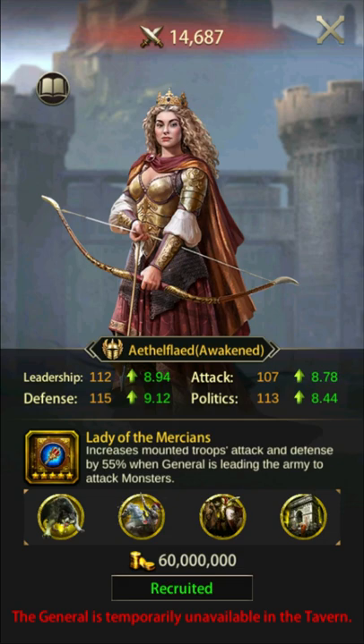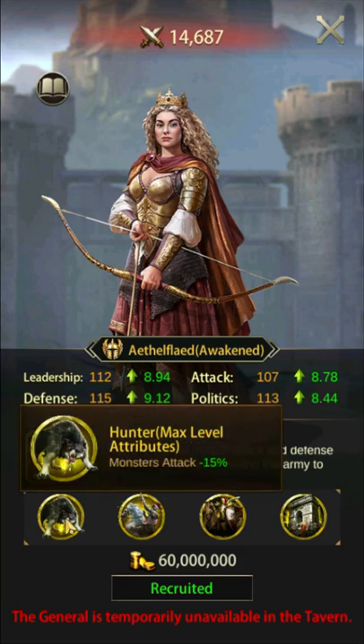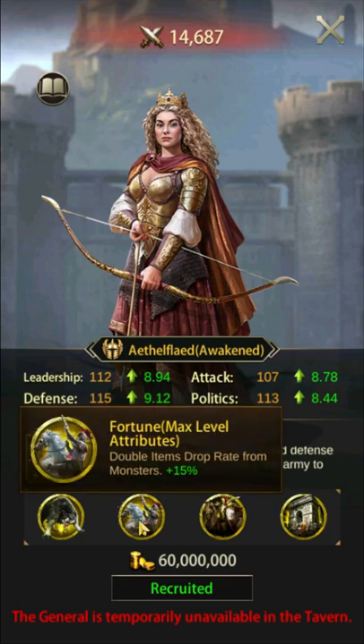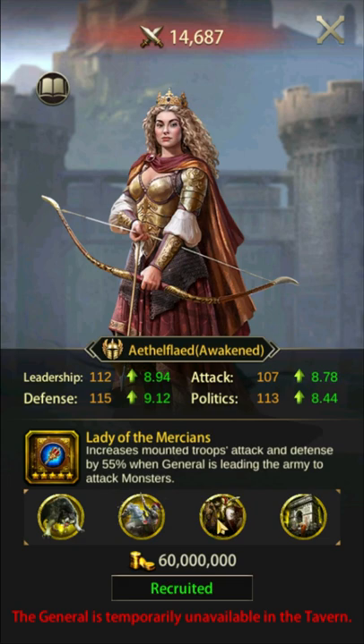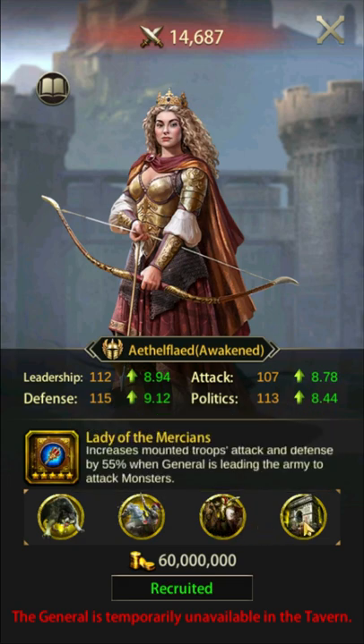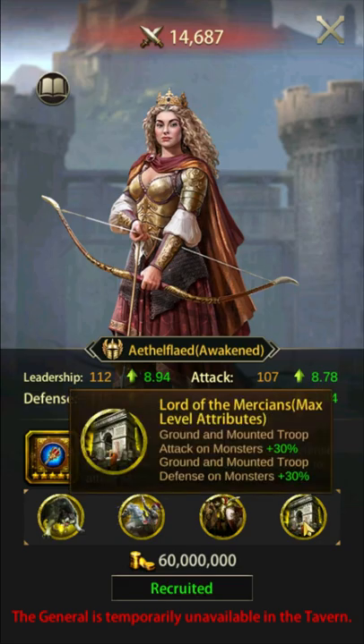Another possible skill book setup could be to sacrifice one of the Green books for a luck book. The luck book would not take effect in this combo, but it would allow you to switch your Green to a boss killing general and maintain that luck. There are a lot of possible setups — let me know your favorite in the comments.